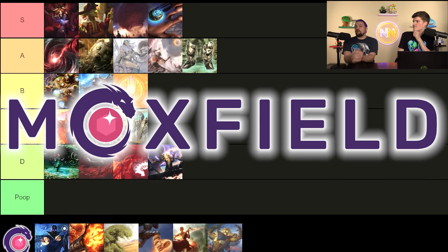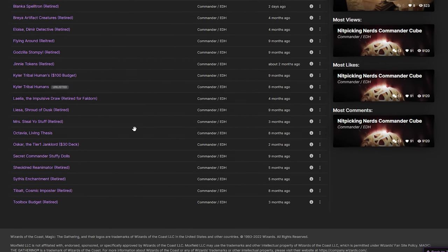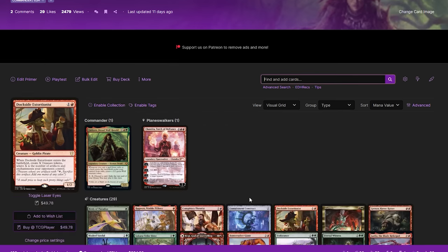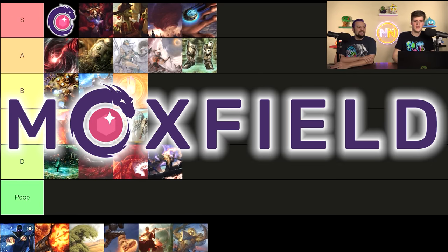Moxfield.com is the best deck-building website on the internet. They provide a free service for the MTG community and it's absolutely amazing. Use it for Commander — put all your Commander decks in there, catalog and keep track of them. When you're done with a deck, put it as retired. When you take apart a paper deck and later want to look back at it, go to your retired decks folder and you can just look at what you had and rebuild it. Folders as organizational tools on the website are very, very useful. You can put Demonic Tutor in Moxfield, but you can't tutor for Moxfield with Demonic Tutor — easy S tier.